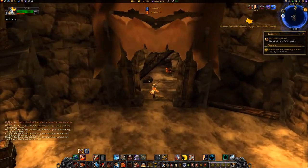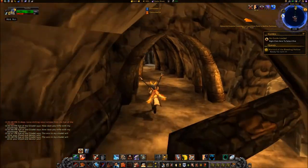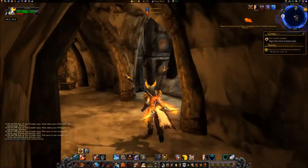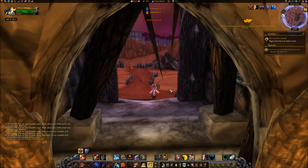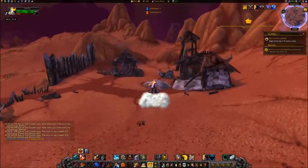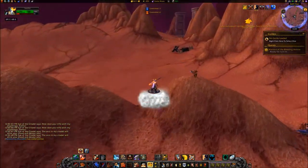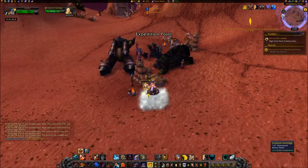Exit the building. Travel north to Expedition Point at 70, 63. Turn in the quest to Corporal Iron Ridge.